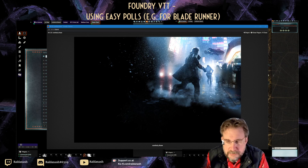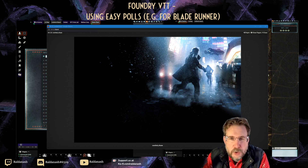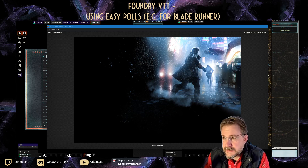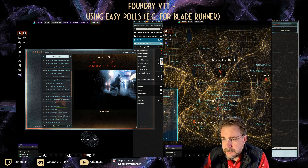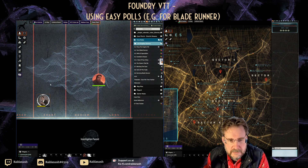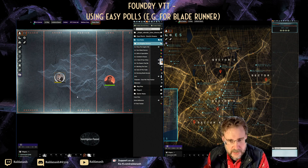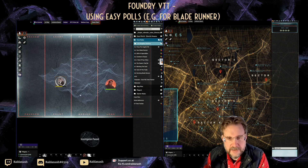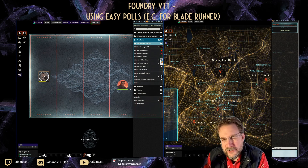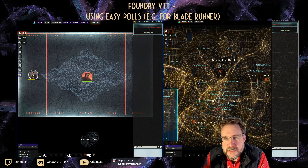There's maybe another way, and this is leveraging a module called Easy Polls — it almost does what I would require for chases. As last time, on my right-hand side I've got the player view, on the left-hand side I've got my GM view. Let's say we have a chase and they're currently here — this is my player. The player on the right-hand side is this character here.